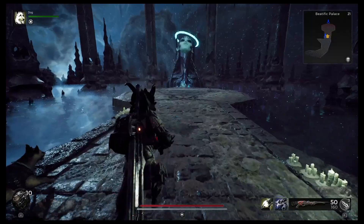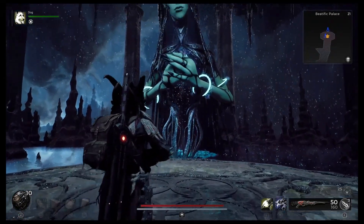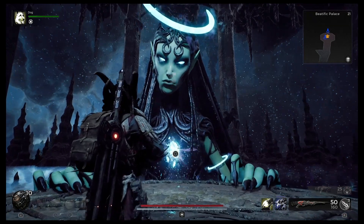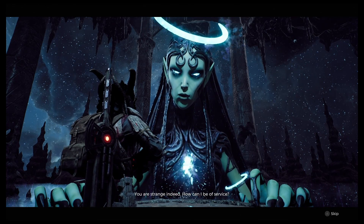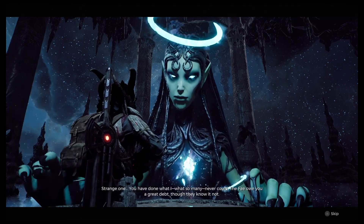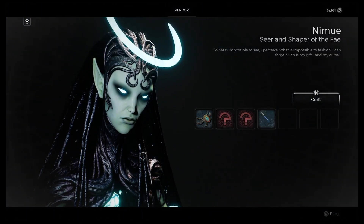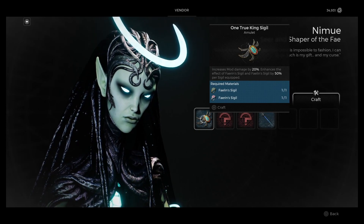Once you have both sigils it is time to go to Nimue. Once you're at Nimue you can craft the next item you need for this quest. If this is your first time seeing her, check out that middle doorway in the elevator just off the library — that's usually where she is, and I have that in other videos. Go right into the crafting menu and you can see on screen now: One True King Sigil — this is what we need.